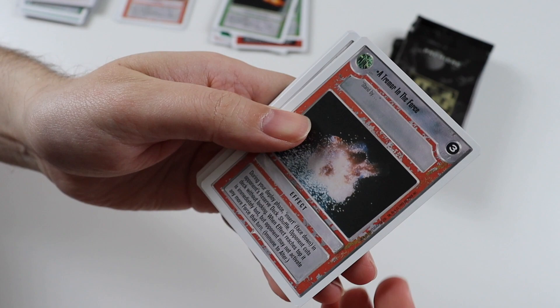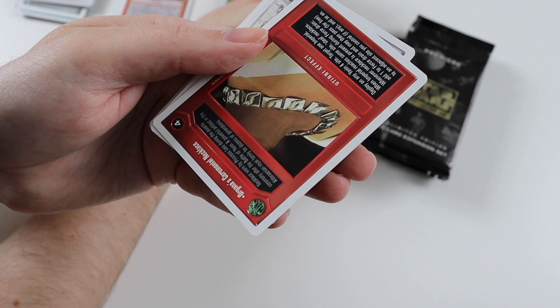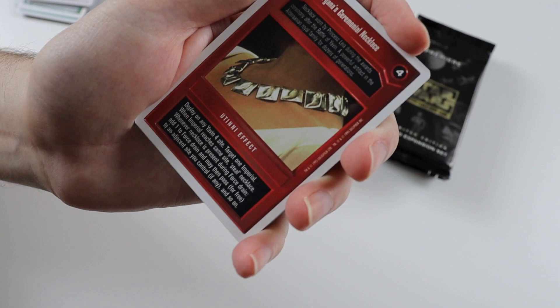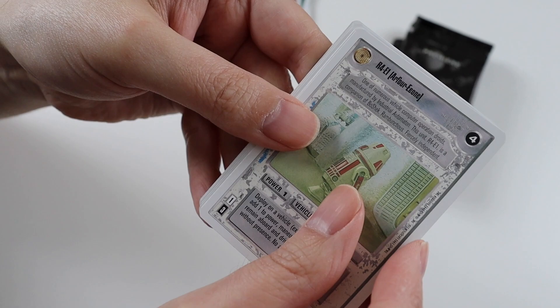Pack four. Uncommons: A Tremor in the Force, General Dodona, Wrong Turn, Ion Cannon. The rare card is Organa's Ceremonial Necklace — I love this card and I don't think I've got it in White Border. Back in the day when my friends got it in Black Border, I really wanted it because I love Princess Leia. I traded quite heavily for that card back in the day.